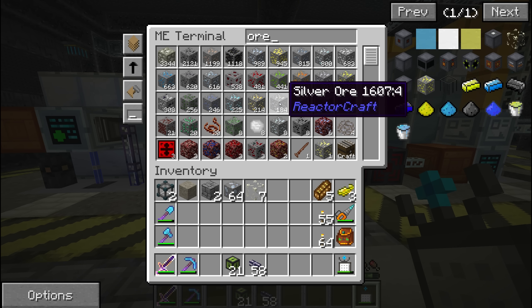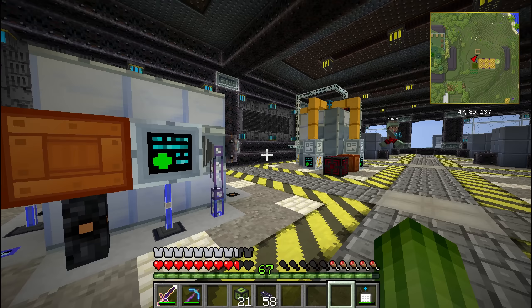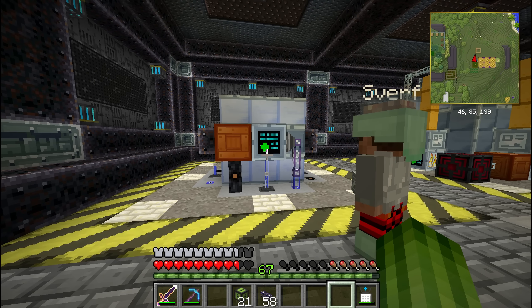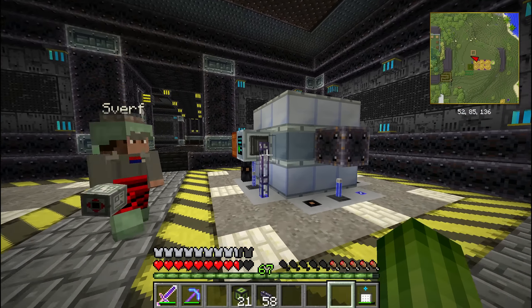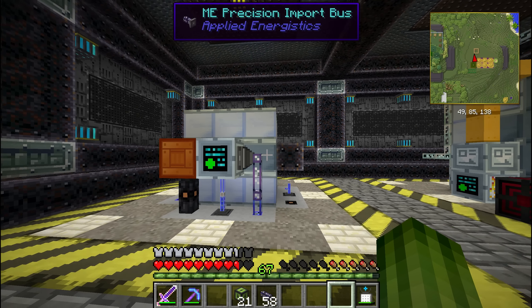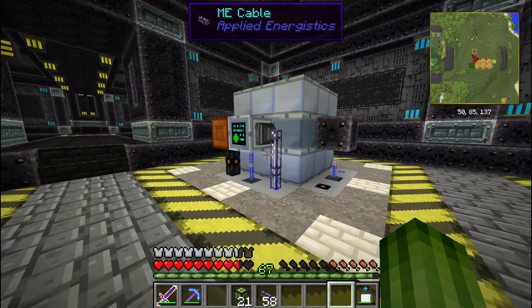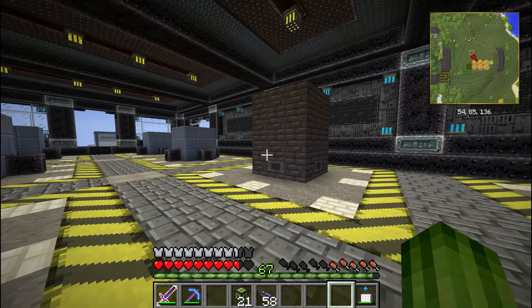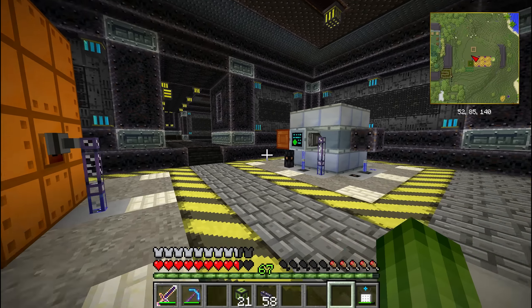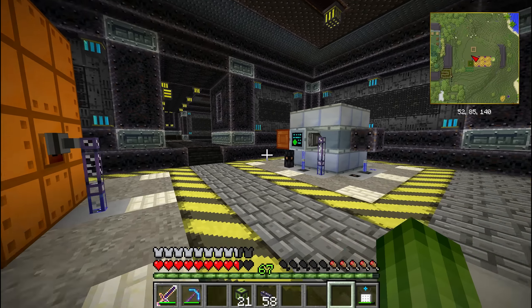Let's take some ores and test it. Let's do some Certus quartz — the Certus quartz should turn into two crystals and Certus quartz dust, which is what we need badly. And yep, it's working! The next step will be to make sure this grinder will get ores fed into it automatically, but that's something for another time. I think the episode is long enough for now.